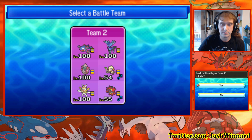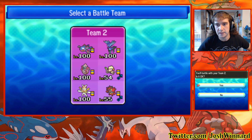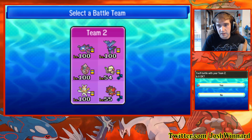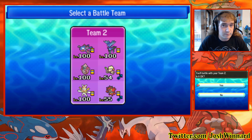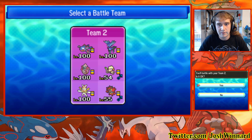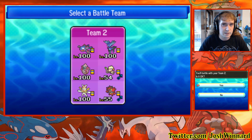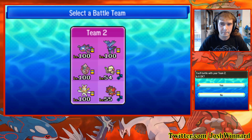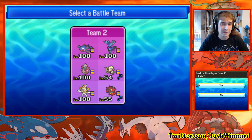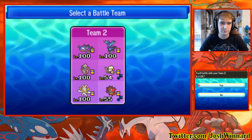Incineroar — it's not Assault Vest this time. It's a bit of a different set. I'll put the EVs in the description. This is max HP, near-enough max special defense. I don't think it's actually necessary to have a lot of attack on Incineroar anymore — I'd rather have it survive more. We've got a 50% berry as well. Maybe next team I might switch to boosting special defense nature and chuck some more into defense.